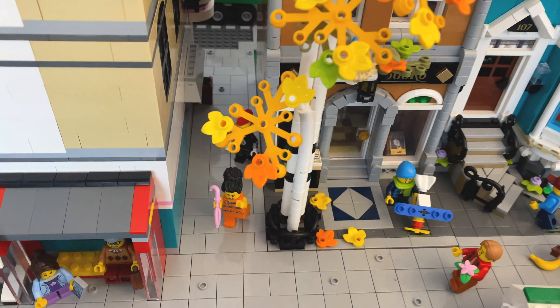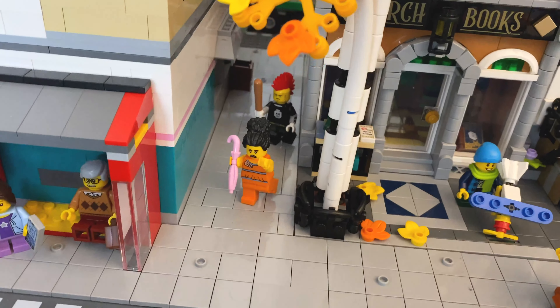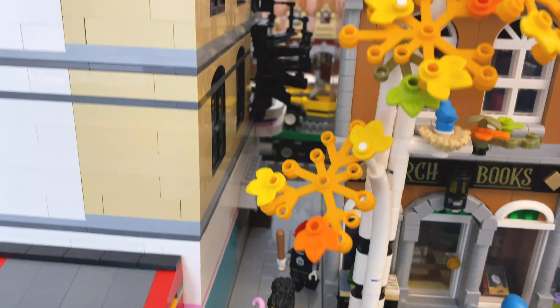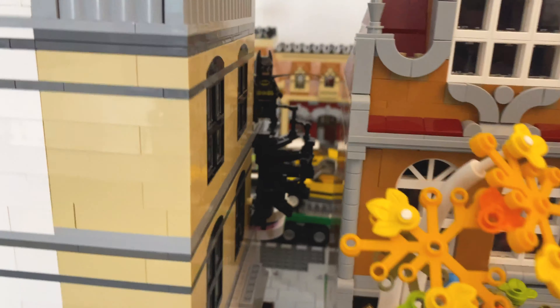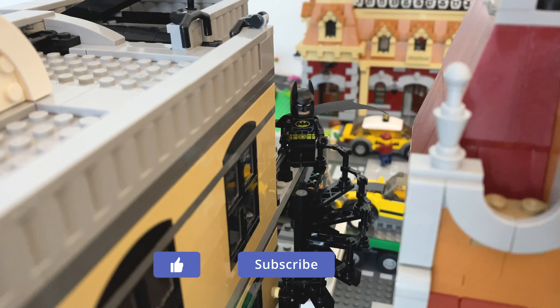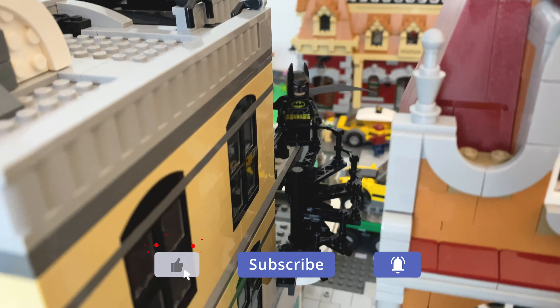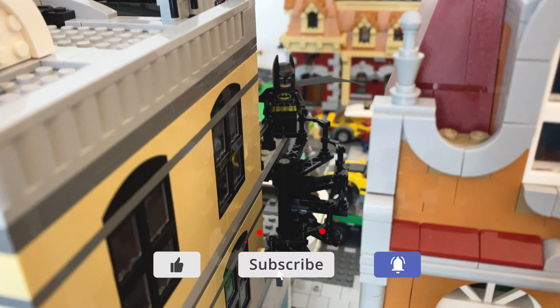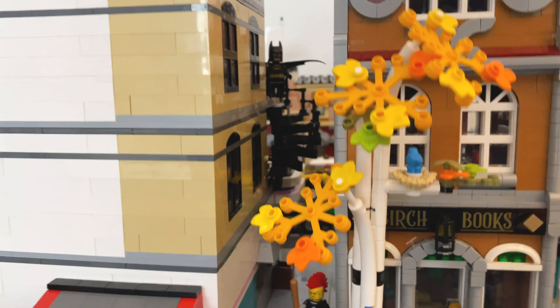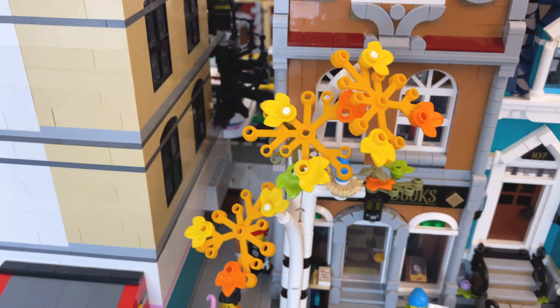Next we have the Birch Bookshop, the latest modular building. We've got the road sweeper guy sweeping up a banana on the floor, this guy going to visit his parents who live in there, the guy from the bookshop going to woo the lady who runs the store, and a little kid out front. I've kept this similar to how it was built, and then I've created a little alleyway at the back.